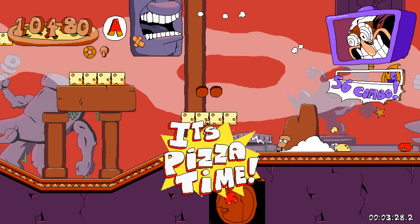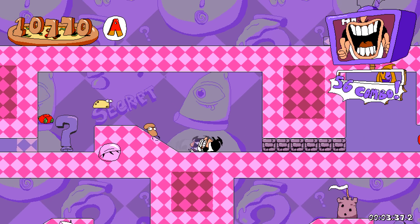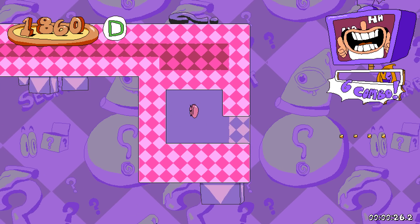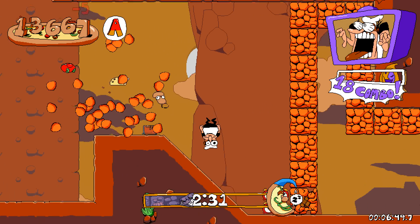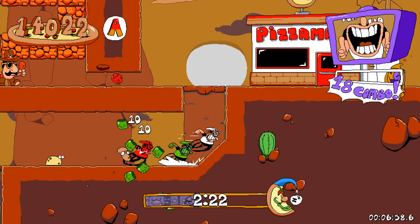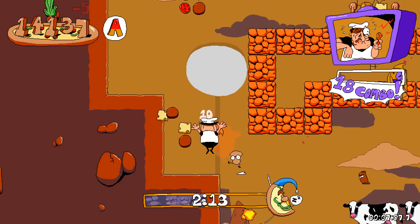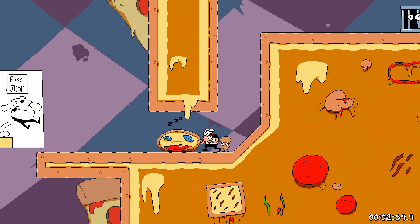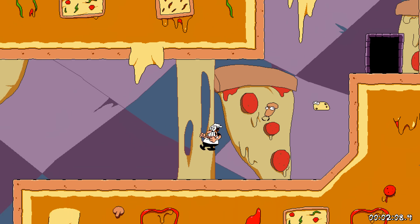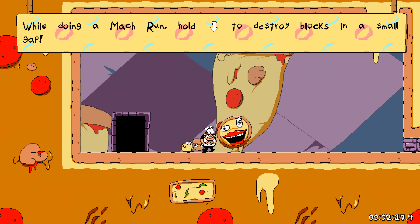As if that wasn't enough, each level theme has a chill remix that plays in the Secret Room, and they're all wonderful — they have this consistent instrumentation and style that makes them stand out in a cohesive way that I really love. The game was originally gonna have a unique remix of every level theme for the escape sequence, but the original 'It's Pizza Time' was so good that they decided to just keep that for every level, and honestly I have no complaints. This is one of my favorite songs in the game.